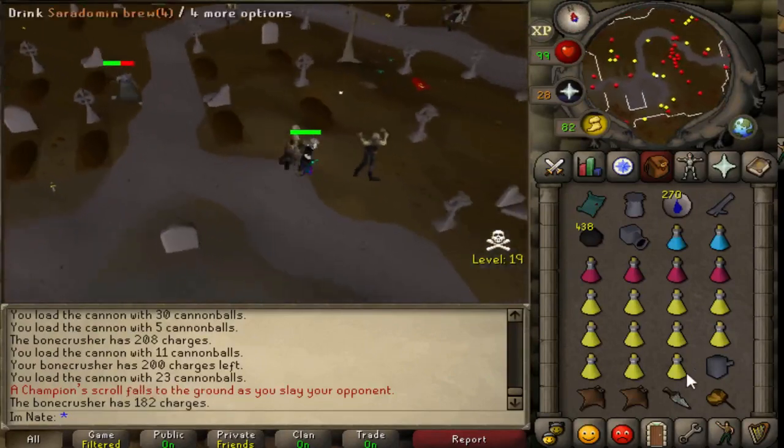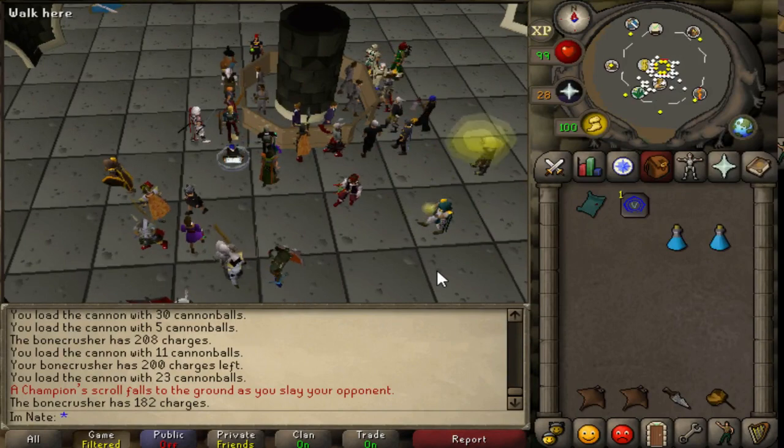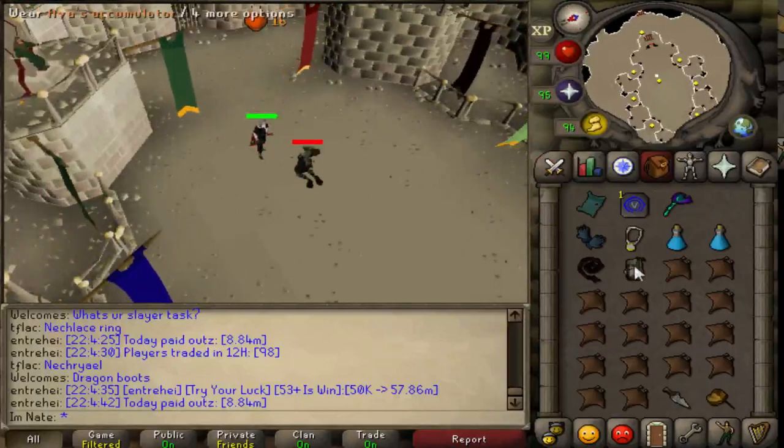There we have it — there's the champion scroll for zombies. It ended up taking me 832 kills to get the scroll and 1,562 cannonballs. So there is the zombie champion done.